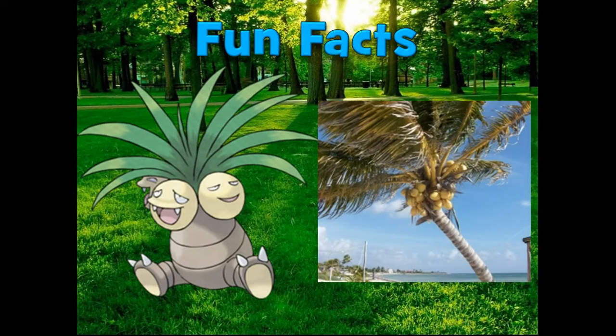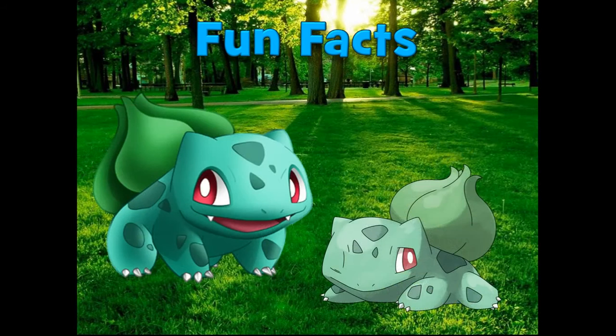Another instance of Grass-types being referred to as Plant Pokémon is made by Professor Oak in the Japanese Pokémon Red, Green, and Blue games, where he classifies Bulbasaur as the Plant Pokémon instead of the Grass Pokémon as it is in the English version of the Pokémon FireRed and LeafGreen games.